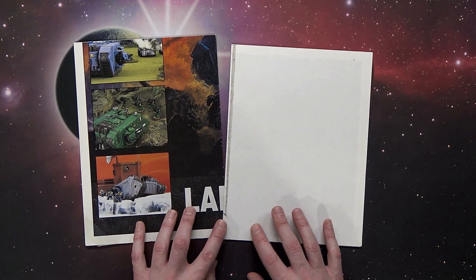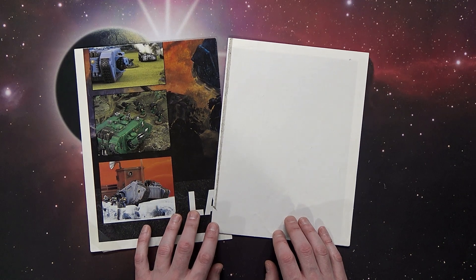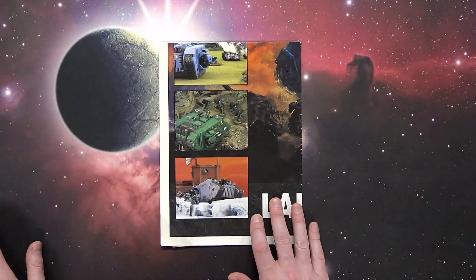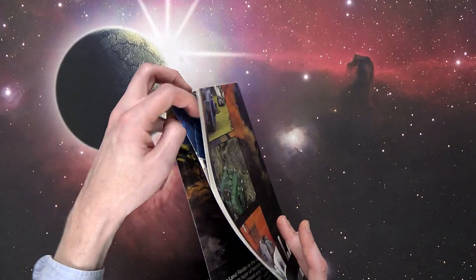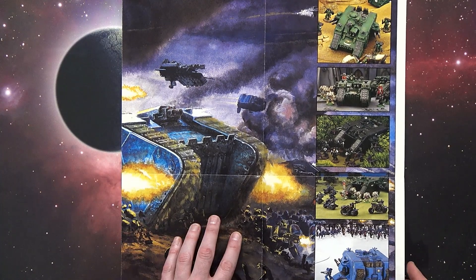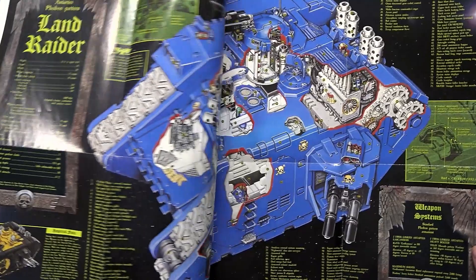This one here is the sister poster to it — this is the Predator tank schematic poster that came out afterwards. I don't know exactly when this one came out, but I can tell you a lot more about the Land Raider poster. This Land Raider poster came out in White Dwarf — I want to say issue 244 or 245 — in the summer of 2000.